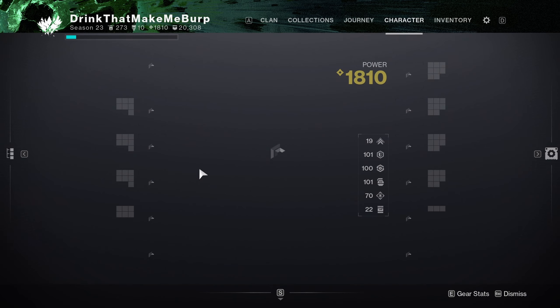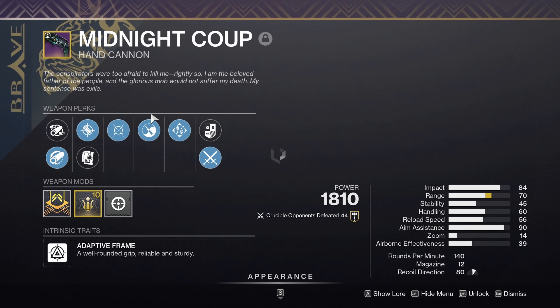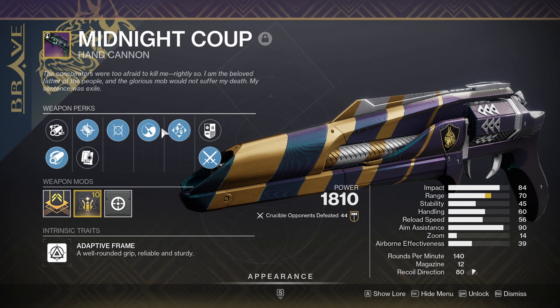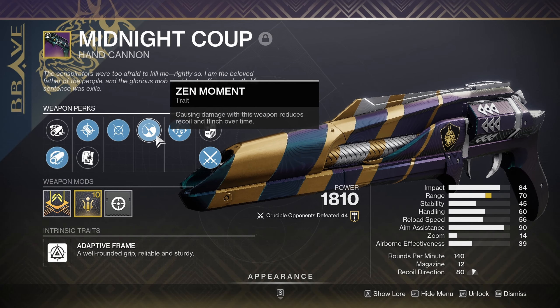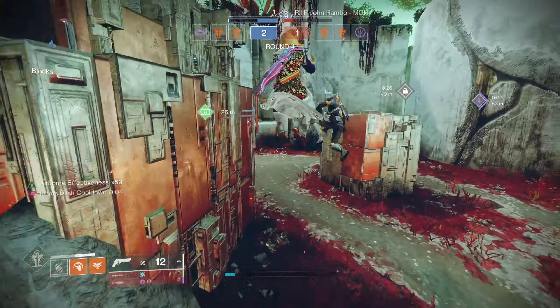Spare Rations has even worse stats than Mineku, but it does have Slide Shot, and you can get Slide Shot plus Opening Shot, which is a pretty decent combo.